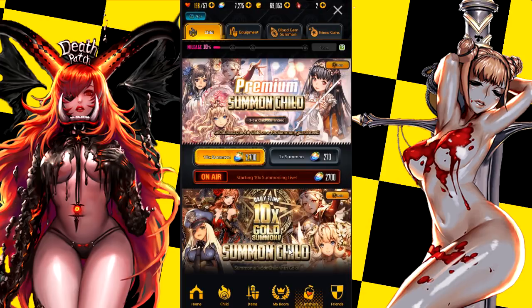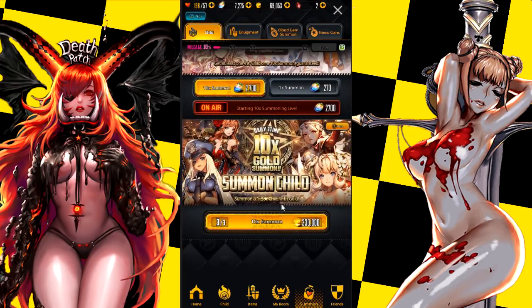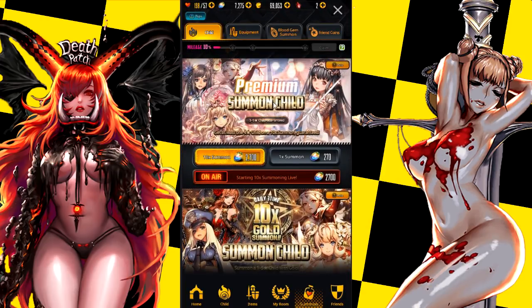I personally would say save for like an actual featured banner instead of just throwing your crystals at random. To each their own — if you're actually in need of a DPS or a healer or a certain role, then go for it. But if you're set on pretty much each role that you want, then just save for an actual featured banner — it definitely will help you.